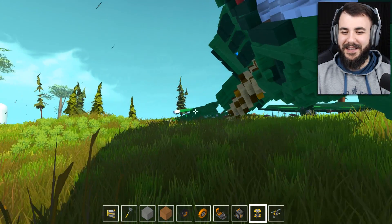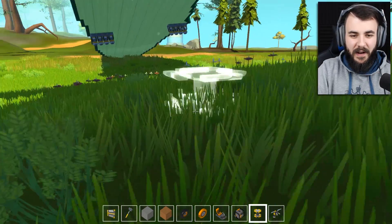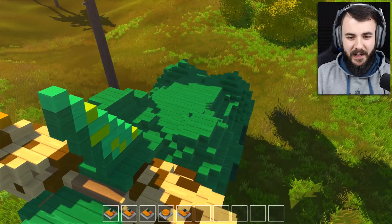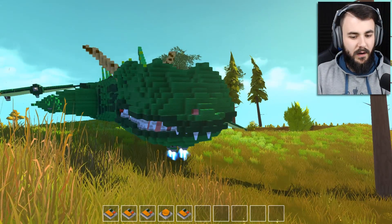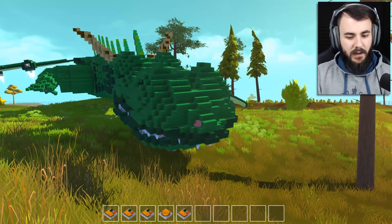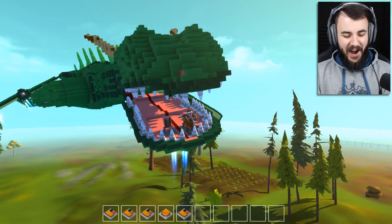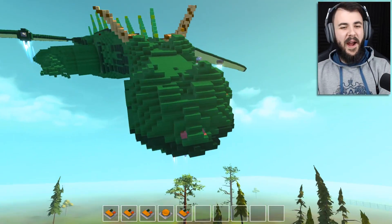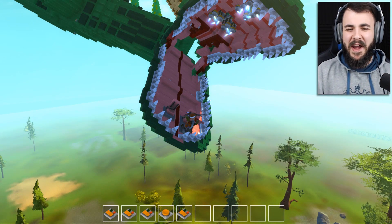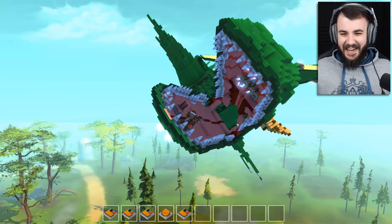Now we're going to try and place this thing back down again. Oh God, this is where the lag begins — the lag factor is real. Oopsie, I dropped it on my head! We're going to get this thing going — I want to ride this thing, I want to fly it, I want to be a real dragon. I think four was the one... three — no, that's the wings. Four. One of these does the body, I think. Two, three, five, one — oh boy, there we go! Oh my God, we're a dragon! Woo! Oh my God, this is going so well. Oh my God, the wing — oh no. It happened again, oh God — we're done, we're finished, we are done and dusted.